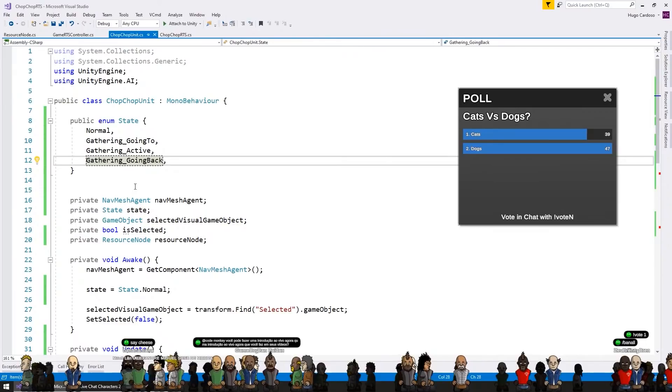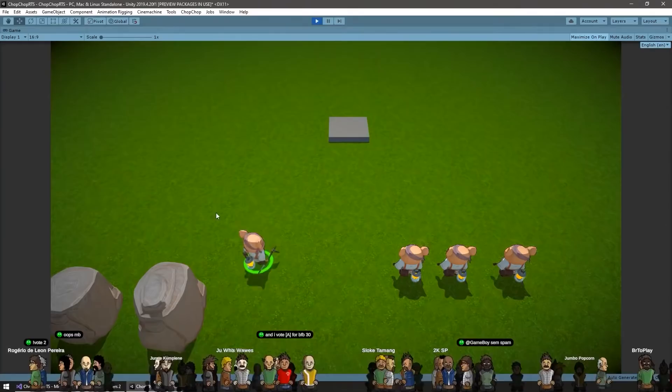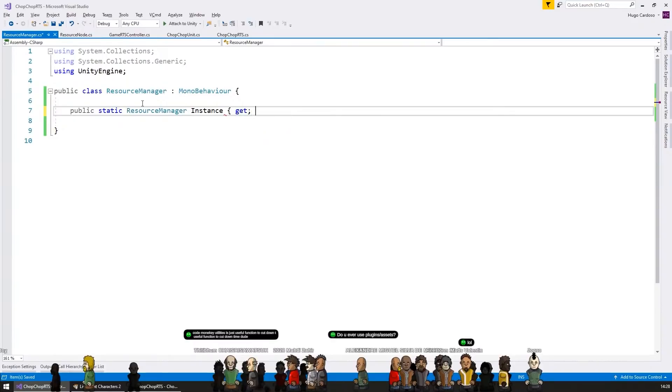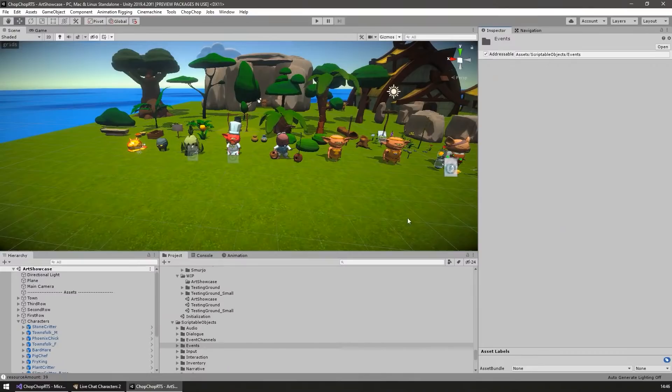Then for the first type of logic I made some gathering. The unit simply goes towards a resource node and starts gathering that resource — it's just a very basic state machine. I made a full playlist a long time ago with this kind of logic. Next up was handling the actual resources: I made a singleton resource manager to handle the resource amount, and a very basic UI to keep track of the current amount.